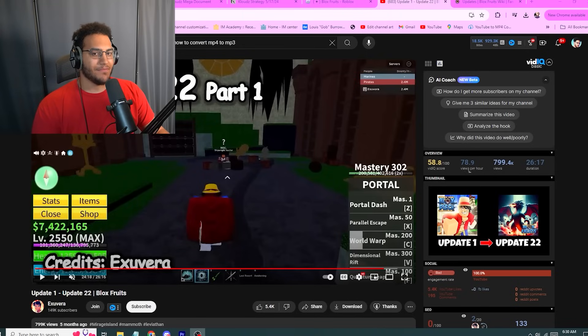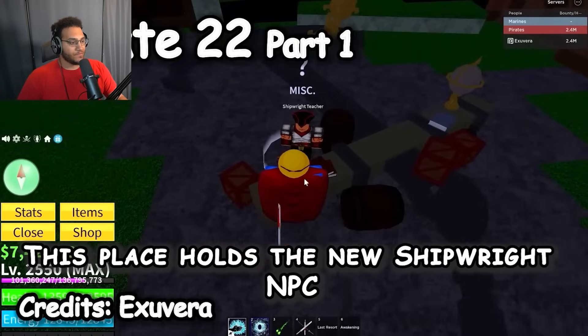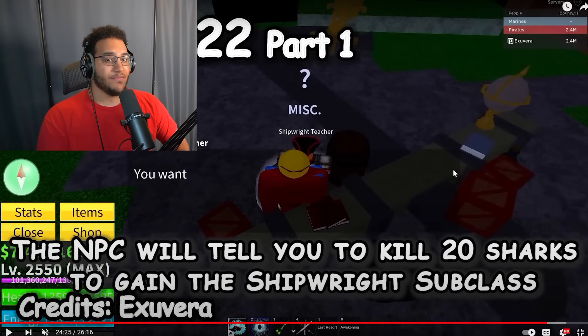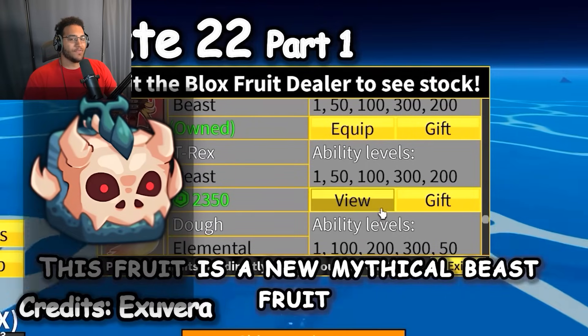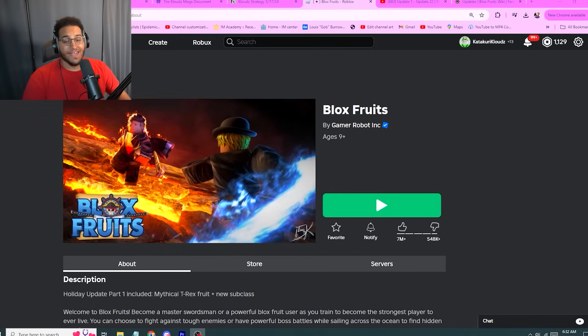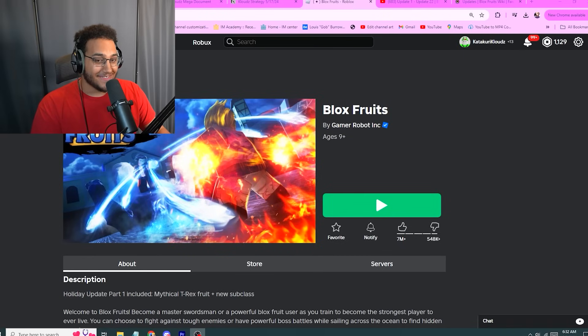For the final update — ladies and gentlemen — we started from Update 1, a game from humble beginnings with not much stuff, all the way to the final Update 23. In this update, one of the main features was the shipwright subclass, which allows you to repair your damaged boats and heal them during sea events. The last important thing was the new T-Rex Beast Fruit at 2,350 Robux — very expensive but a very fire fruit. And that is the entire history of Blox Fruits from Update 1 all the way to Update 23. There's been a lot of changes and a crazy journey, but it's just the beginning. Comment down below which update was your favorite, and if you enjoyed these Blox Fruits videos, make sure to click on this other one I did.